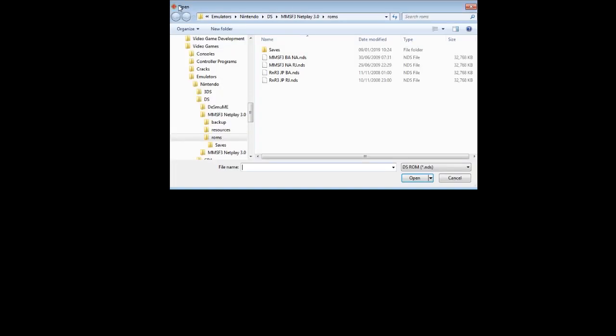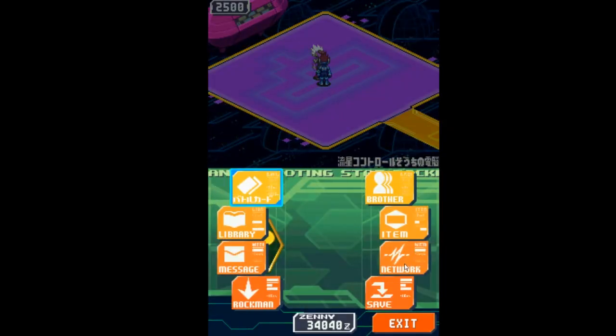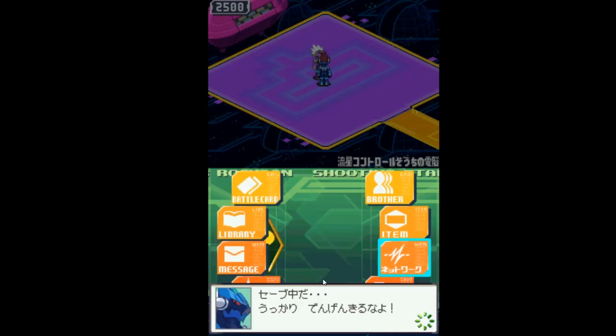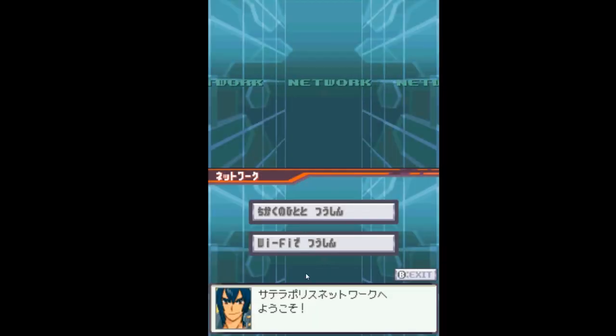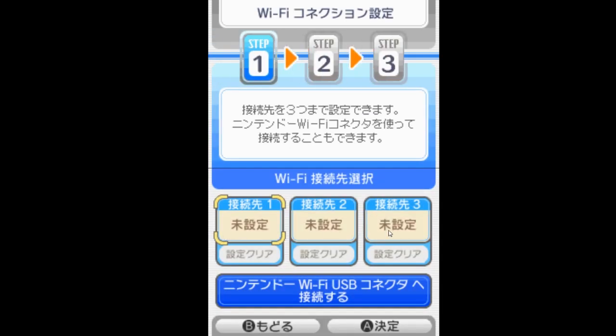Your console should have rebooted or turned off, and your emulator should have returned to the default state. Launch the game again and we will start applying the necessary settings. Navigate back to the network menu, choose the button option, and choose it again. This time choose the blue tab and you will have three network setups — choose whichever one you like.